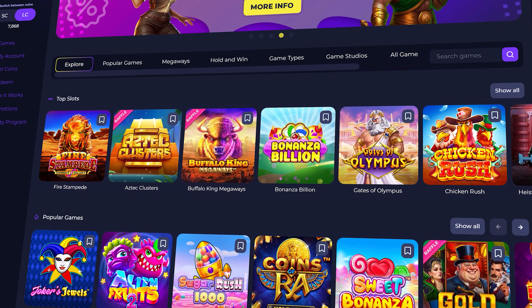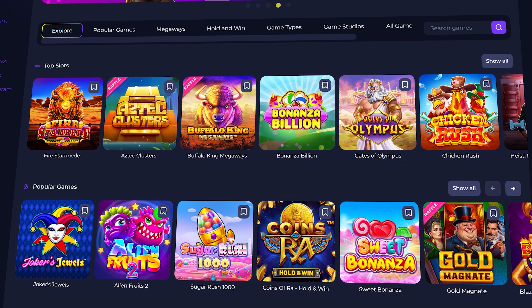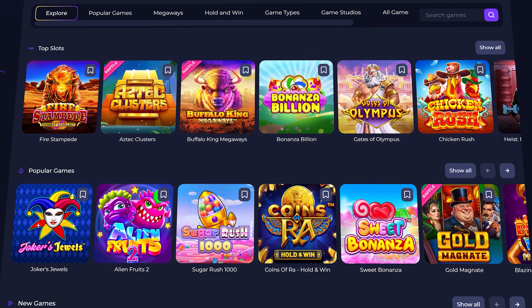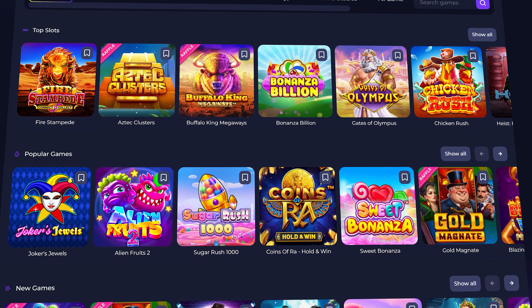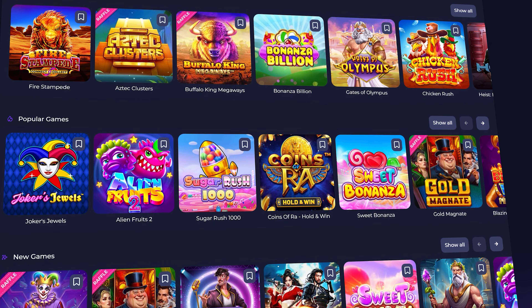Sweeptastic Social Casino is a new gaming platform offering the chance to win real cash prizes. It has a wide selection of over a thousand slots, casual games, and table options, catering to all types of players. The site is user-friendly, free of distracting ads, and designed with your convenience in mind.